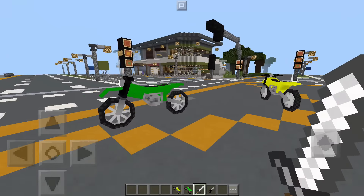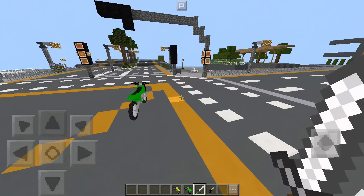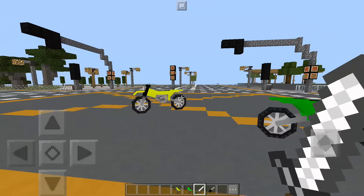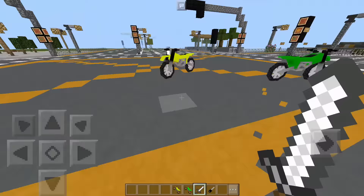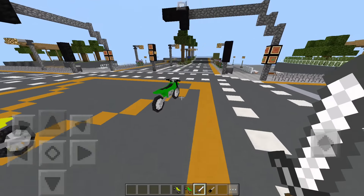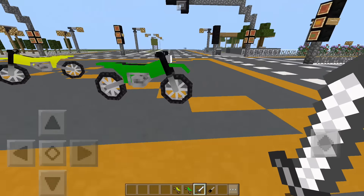As you can already see, we've got two different bikes — one of them is yellow and one of them is green. You can pick between ten different colors, which is really awesome. I think we are going to get the green one. If you want to drive this, you need to get a carrot on a stick, but it looks like a key.